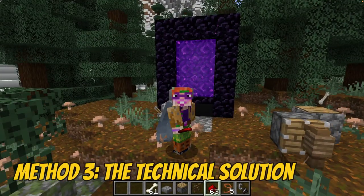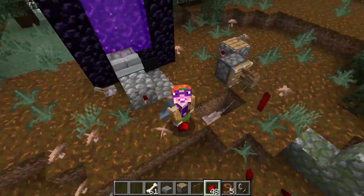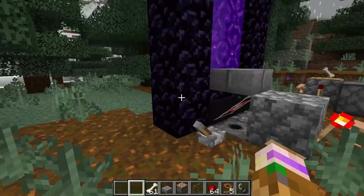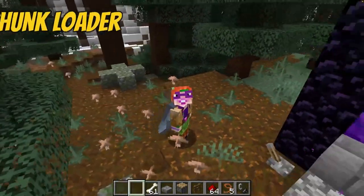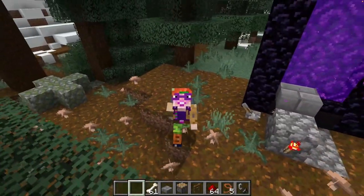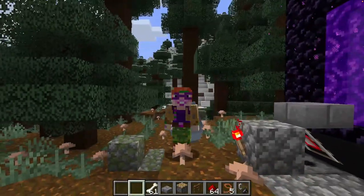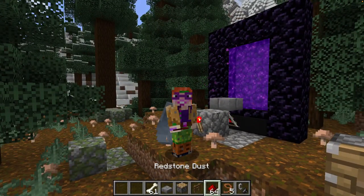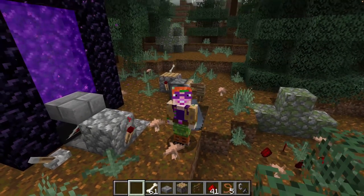Method number three — the technical solution. If you're not afraid of a tiny bit of redstone, this one may be for you. Remember, your doggy can only teleport from a loaded chunk, so I have built a very simple chunk loader here in the forest. Now, if you're a little bit intimidated by redstone and you hear the word 'chunk loader,' you immediately think it's way too complicated. But I looked it up and I was really surprised — it's actually not that difficult.